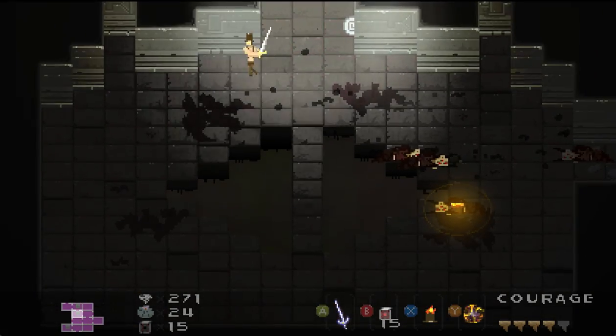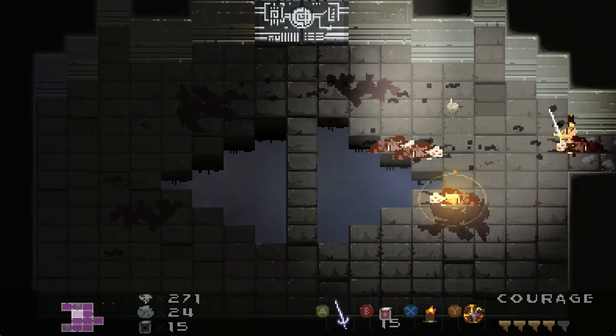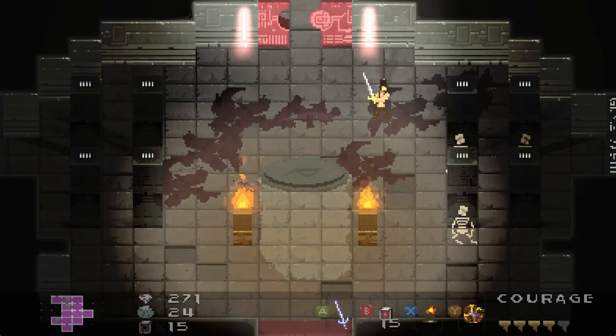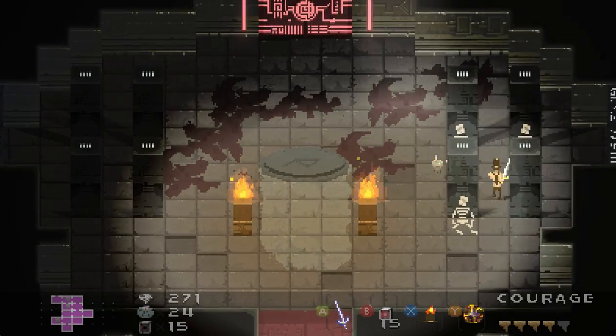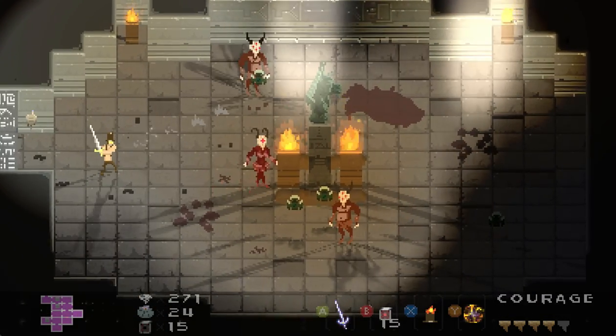There are also three new kinds of enemies. There's one that acts like a mine — the closer you get to it, the more it wants to come at you and explode. There's another enemy that looks like brains.